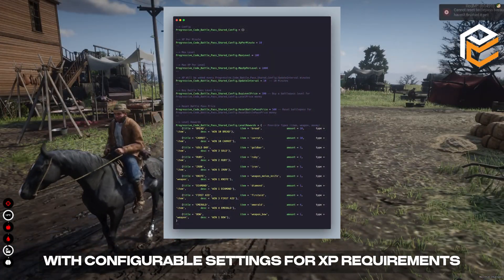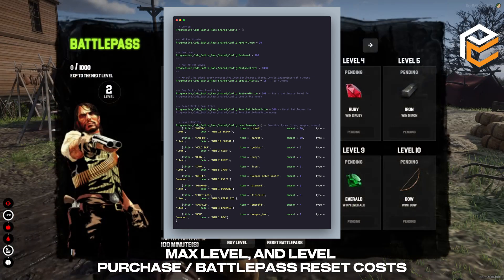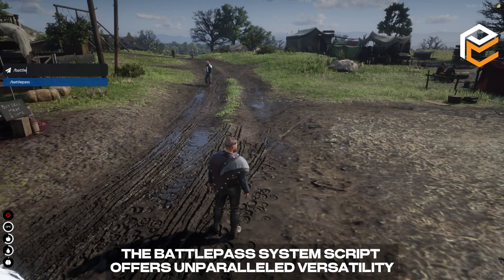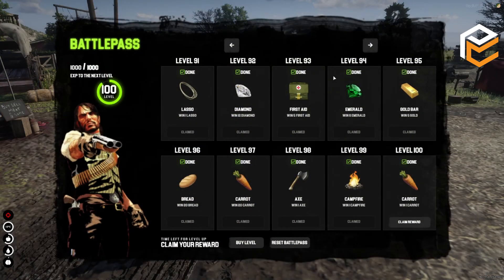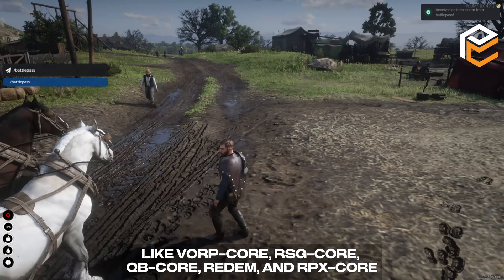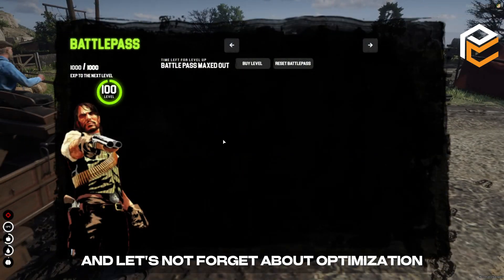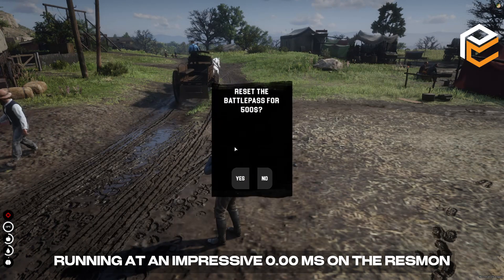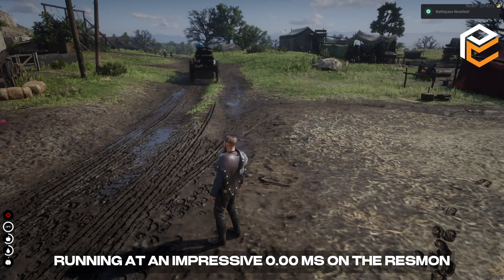With configurable settings for XP requirements, max level, level purchase, Battle Pass reset costs and rewards, the Battle Pass system script offers unparalleled versatility. Plus, it's compatible with popular frameworks like VORP Core, RSG Core, QB Core, Redem, and RPX Core. And the script is well optimized, running at an impressive 0.00 MS on the resume.